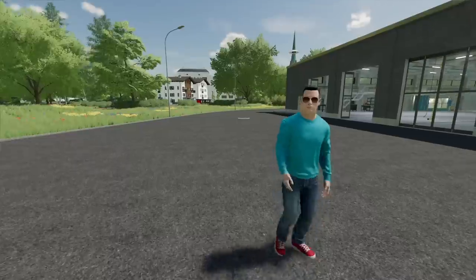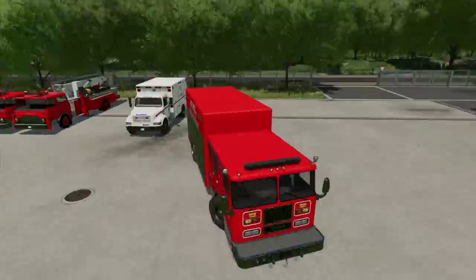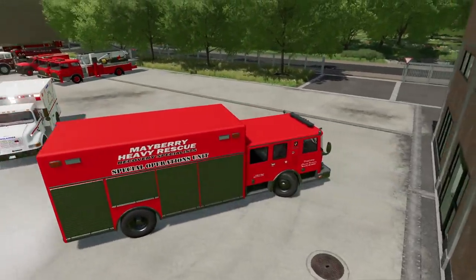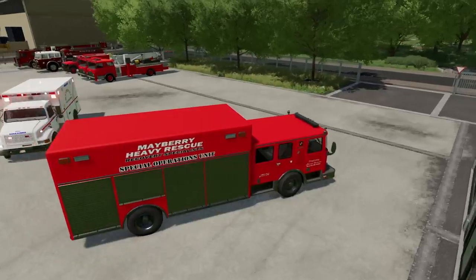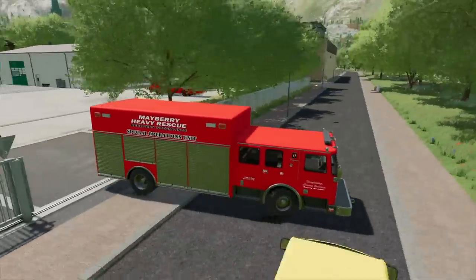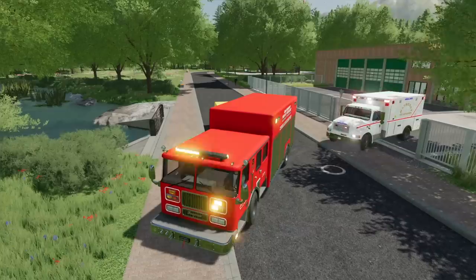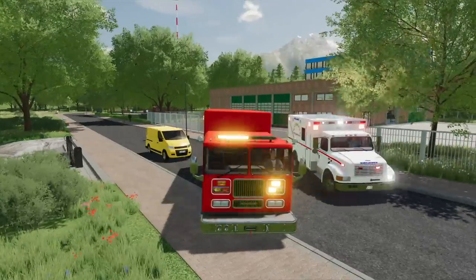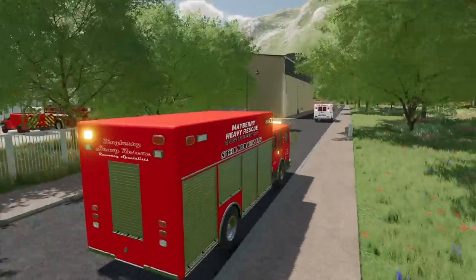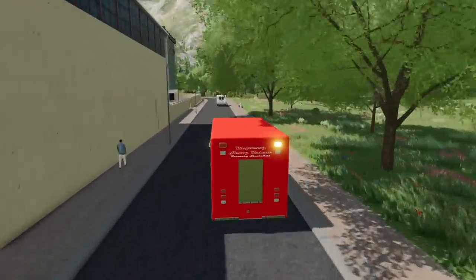I'm gonna get in the special operations unit — the heavy rescue and recovery. This literally has every single tool we would ever need, so if there's a big accident or a car pile-up, this thing's on duty. It even has a winch so if we ever have to get someone unstuck, it comes in handy. And that's the ambulance we're gonna be running — it's a little older, but we'll keep it in good shape. We're looking to get more fire trucks so if you guys see any good mods, let us know in the comments.